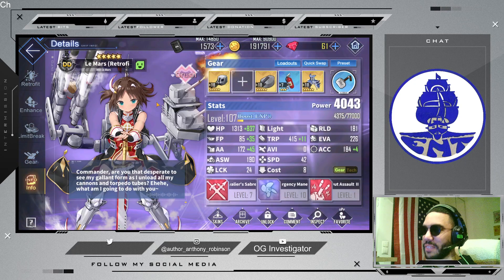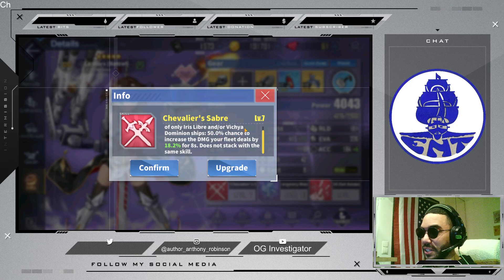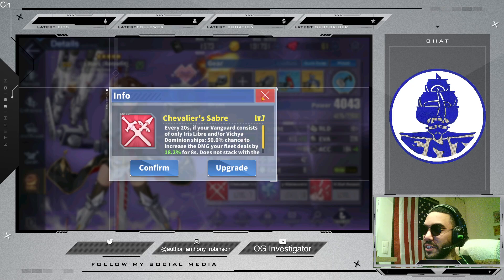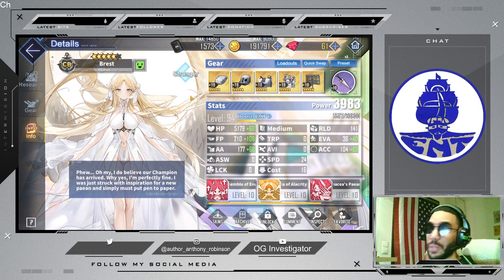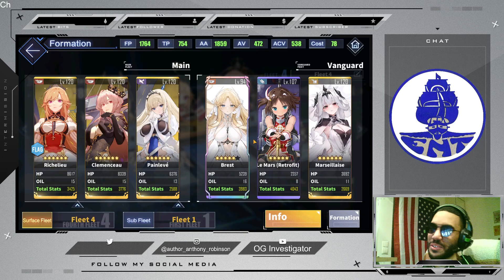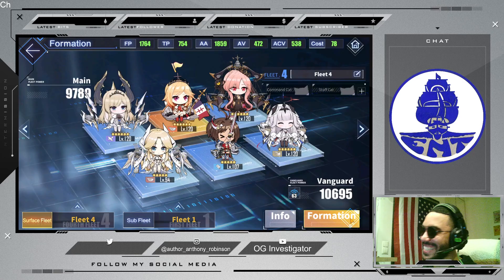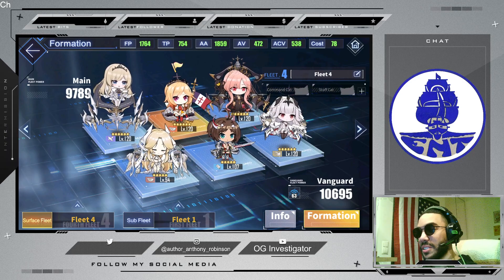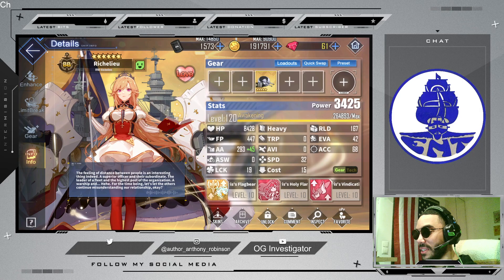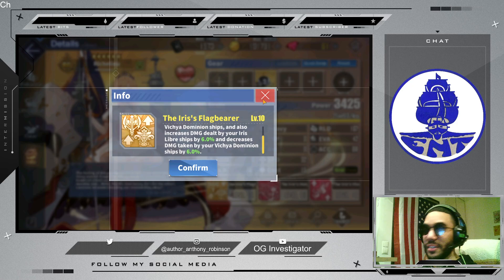For the vanguard, I still have not finished leveling up Lamar's — other ships took priority. For a French fleet, her skill dramatically increases the damage of your whole fleet if your front vanguard consists of only French ships, which is still an incredibly powerful buff. Richelieu is clearly still the best for the flagship, and the faction fleet buff she delivers stacks on top of Marsile's, delivering great capability. Over here, you have Clement Sue, who I also haven't quite finished developing. She primarily benefits from Vichy Dominion ships, but you only need one in the vanguard to activate her skill. Lamar's is a Vichy Dominion ship, so she is perfect for activating Clement Sue's skill.